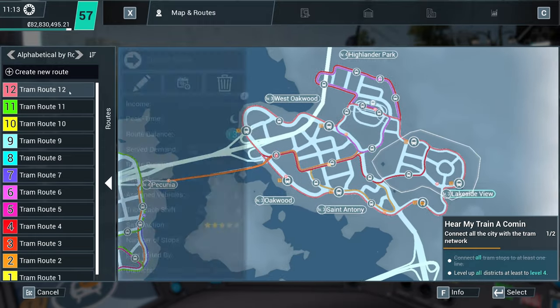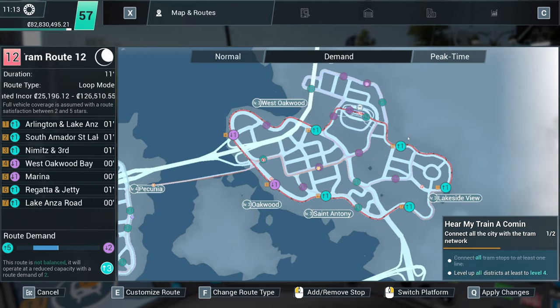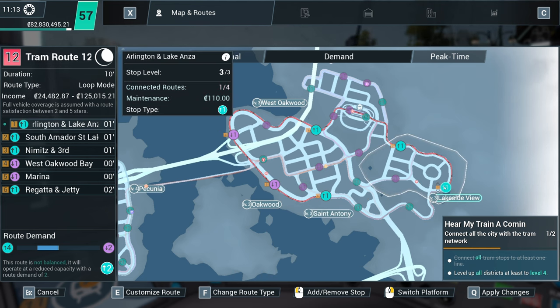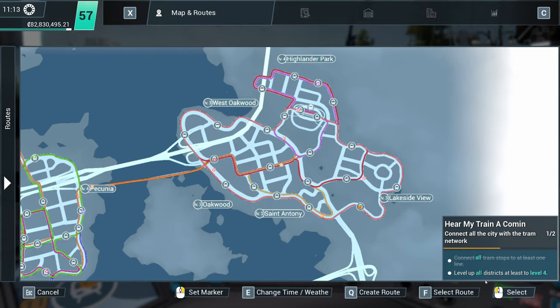Because now we can take that off as well. Where's stop... that's the first stop. So we can actually sort of cut that short. Oh no, Arlington and Lake Ann's is the first one, so we'd probably have to come round here anyway. Never mind.